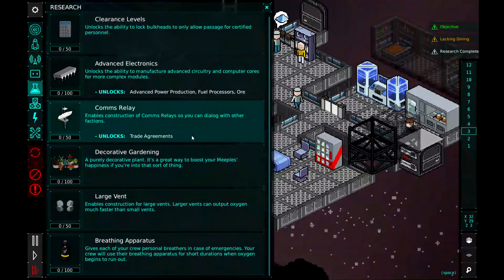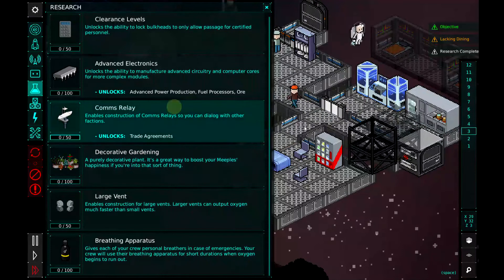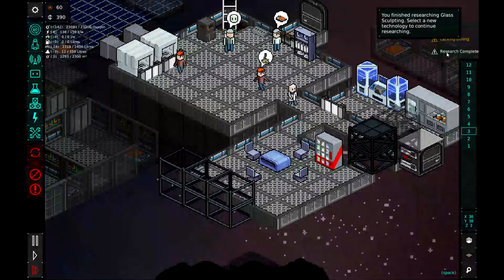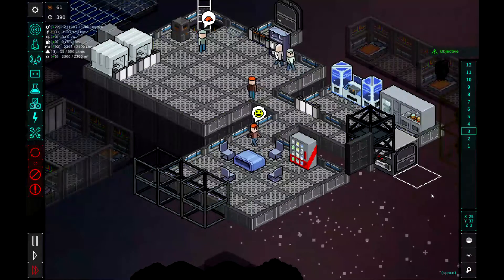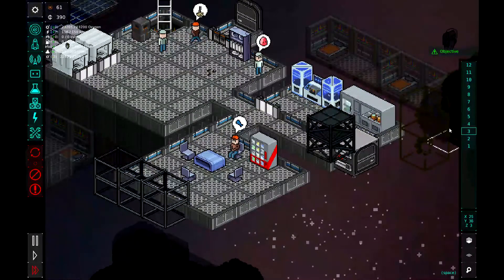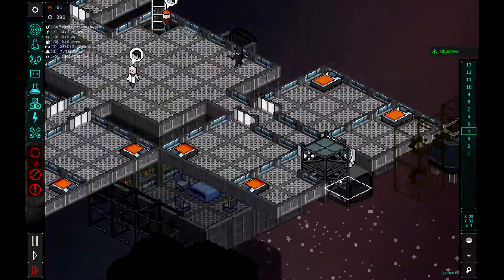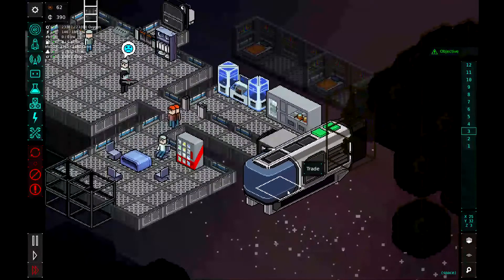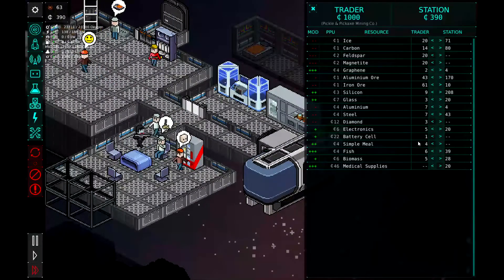Let's pick another research — we'll do comms relay, so we can build that and get some trading agreements going. Research complete. Yep, lack of dining. That's okay. See, that bedroom's going to finish expanding. We got another ship coming in — looks like the Pickle and Pickaxe company. Yeah, it is.